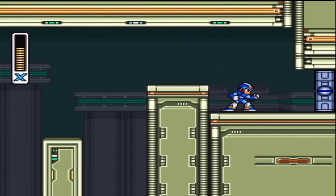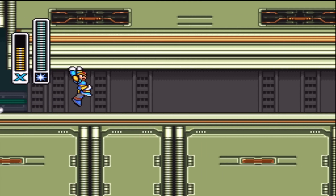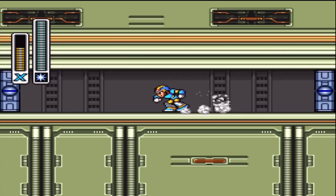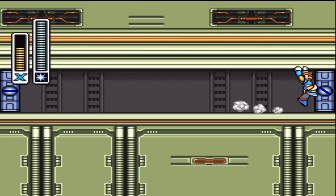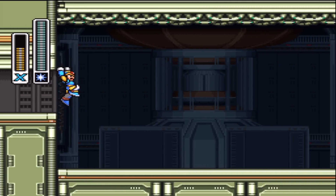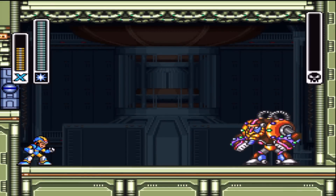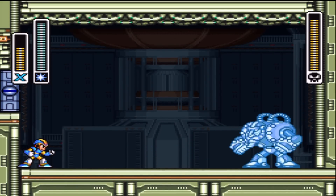Here we are with the boss. I'm going to go ahead and switch to his weakness right now. Got that shotgun ice. Now you're about to see probably the least interesting battle in the entire game - well, that's not true, there's one that's even more pathetic than this. But this is kind of sad. Spark Mandrill is actually a really tough boss if you don't have his weakness - he can do a lot of mean stuff. I'm just not gonna let him, because shotgun ice freezes him.